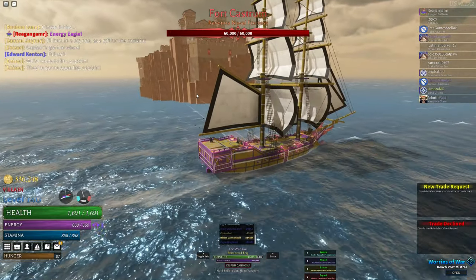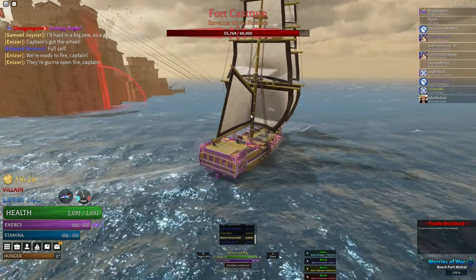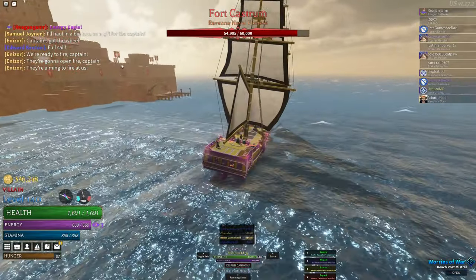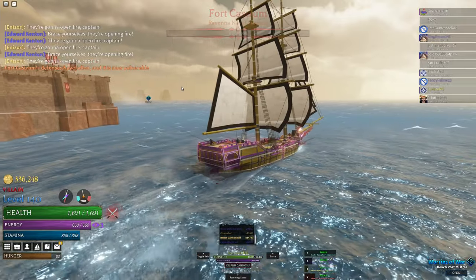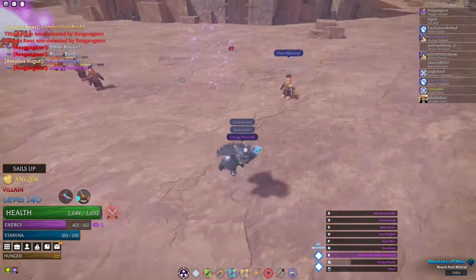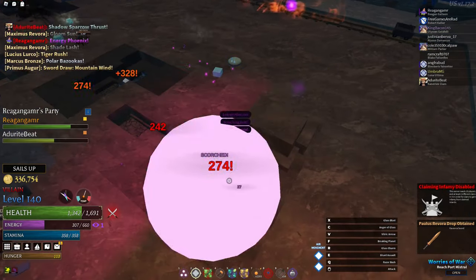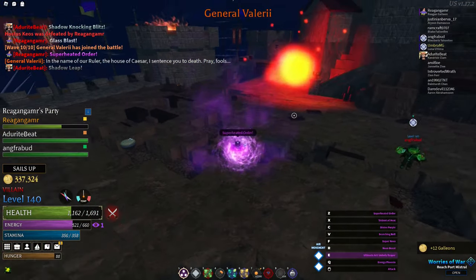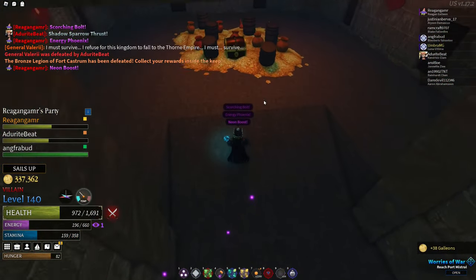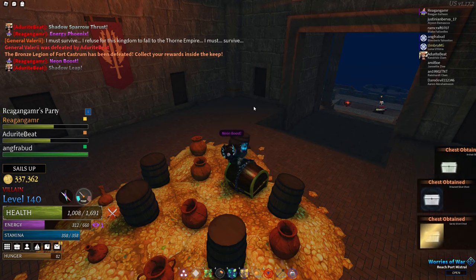Fort Castrum is a new raid mini-game where the island itself has its own health bar. You need to shoot cannons at the fortress — which has 60,000 HP — to lower its defenses. Once defeated, you can dock and fight 10 waves of ground forces. Each wave gets harder and the 10th wave introduces a new boss. After defeating the boss you can loot the Treasury for modified gold and silver chests.